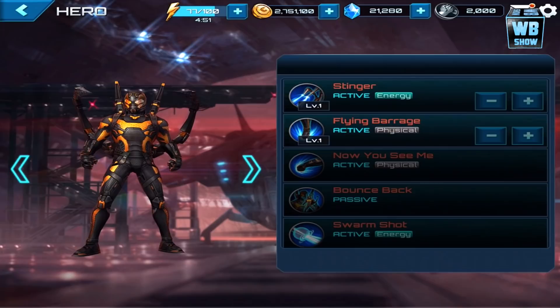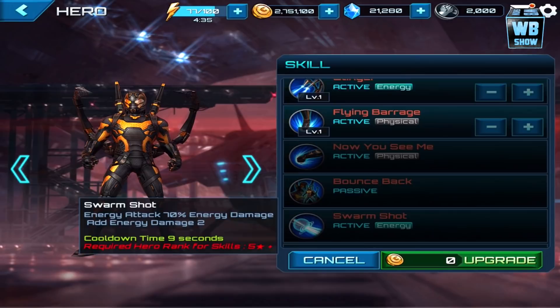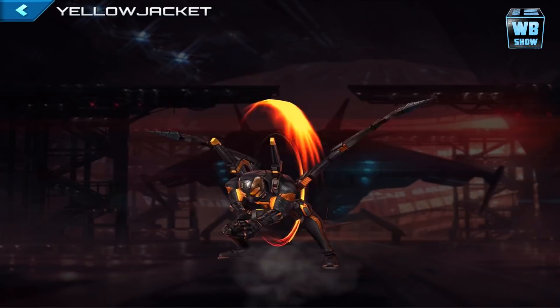Here are his attacks: Stinger, Flying Barrage — I actually like this character's attacks. Now you see me, and now you don't — that is another attack. Passive: Bounce Back. And Swarm Shot — that one is a five-star character attack. Leadership skill is Fear of the Sting. Let's get back out and look at the gear.